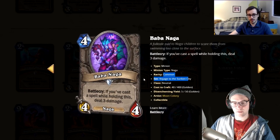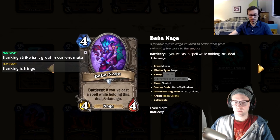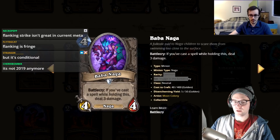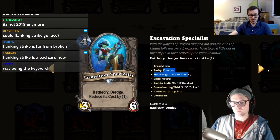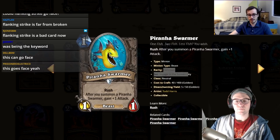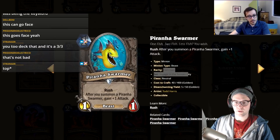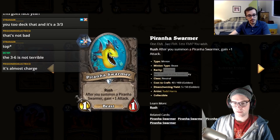Excavation Specialist: three mana, three-six, battlecry dredge — reduce its cost by one. That's a one. Flanking Strike is good but this is trash — and you wouldn't even play Flanking Strike now. Piranha Swarmer: if you summon a Piranha Swarmer, gain plus-one attack. I'll give it a one too — I don't think any of these make it into beast druid.